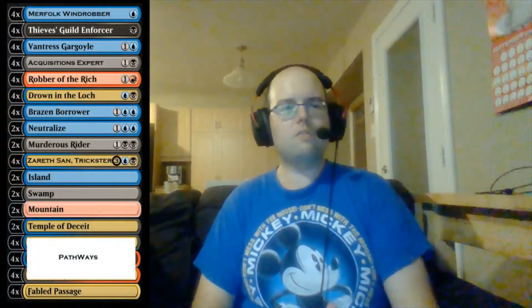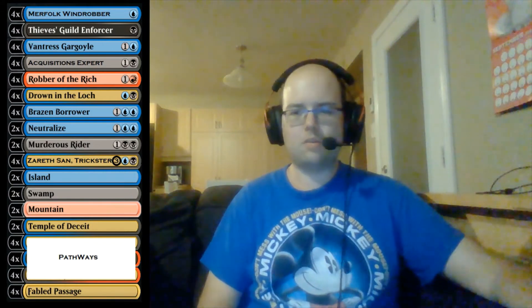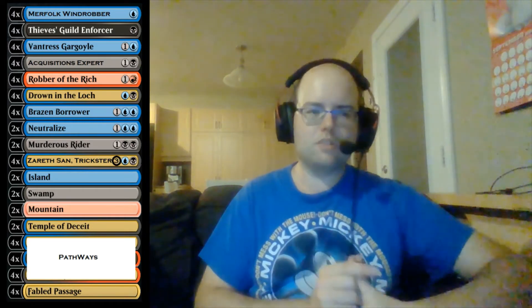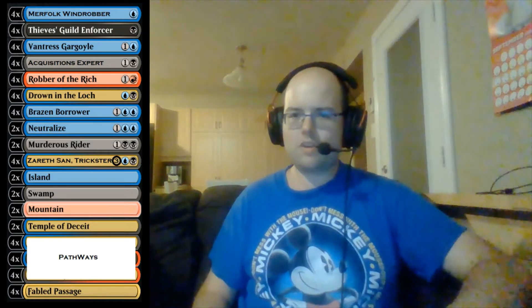The decklist makes use of 3 new rogues. There's Zarethsan the Trickster, the 5-mana rogue. We'll also play Merfolk Windrobber, one of the best rogues for 1 mana — it enters as a 1/1, and whenever you attack your opponent you mill 1 card. That's relevant for a couple of reasons: it helps Thieves' Guild Enforcer transform into a 3/2 deathtouch, it feeds our opponent's graveyard so Vantress Gargoyle becomes active, and it gives us more targets for Zarethsan, since we want to reanimate something powerful like an Ugin rather than an Ornithopter. The more cards we send to our opponent's graveyard, the more likely Zarethsan hits a valid target.